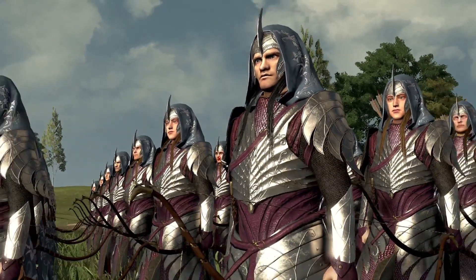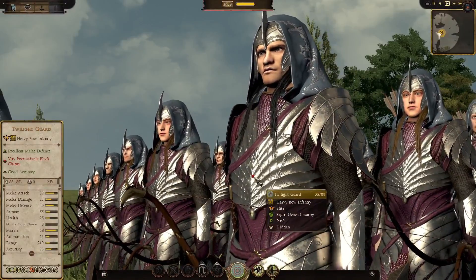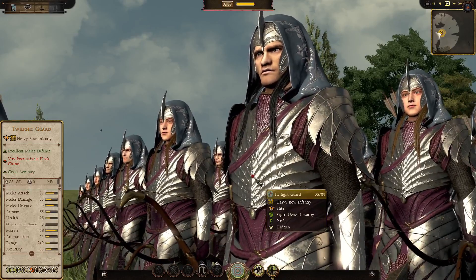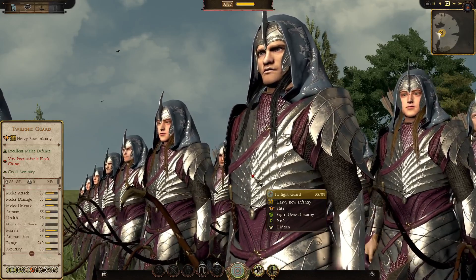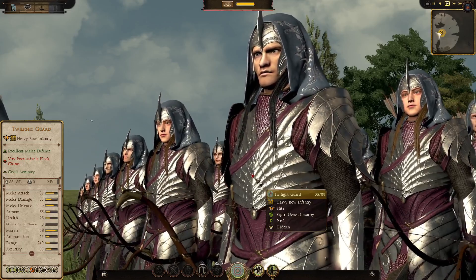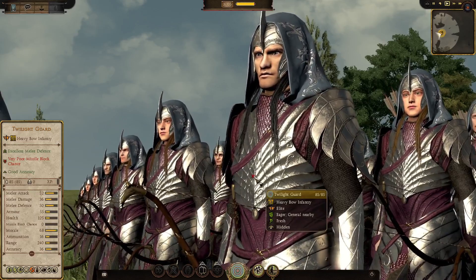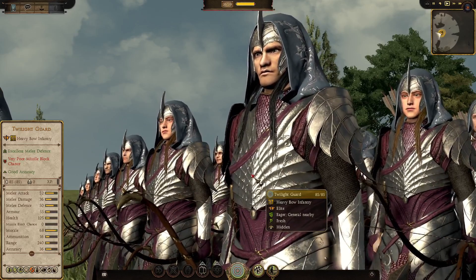Followed by the top tier — the Twilight Guard. Look at these guys, he looks mean, he's ready for war. An 85-man unit — you know it's elite when it's got 85 men. Melee attack 52, these guys can probably beat most infantry in a fight. Melee defense 50, can just about take any unit. Melee damage up to 36 — increased from the base archers. Armor 55, health up to 125. Missile block chance still at zero — even elite elves can't dodge arrows apparently.